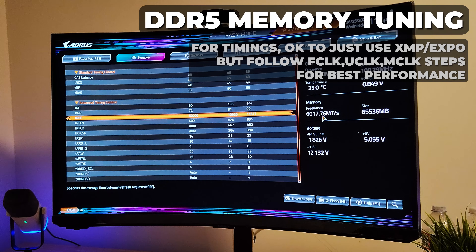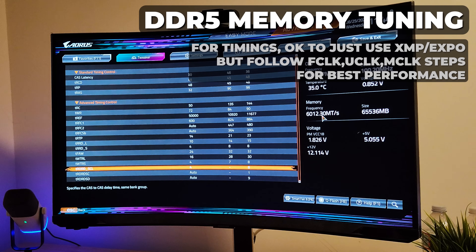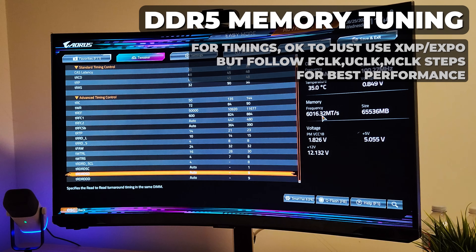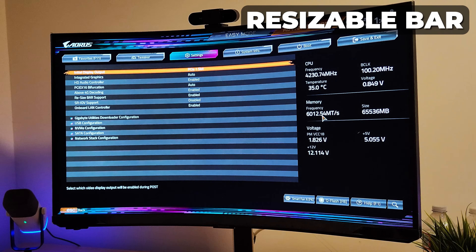Here are my timings: CL 30-48-48-32, tRC 50, tWR 72, tREF 50000, tRFC1 600, tRFC2 Auto, tRFC SB Auto, tRTP 14, tRDL 10, tRD S4, tFAW 24, tWTRL 16, tWTRS 4, tRDRD SCL 4, remaining subtimings set to Auto, tWR WR SC 1, other tWR/tRD subtimings Auto, tWR-RD 6, tWTR 20.